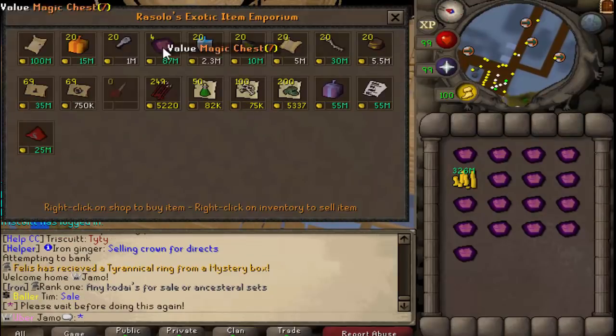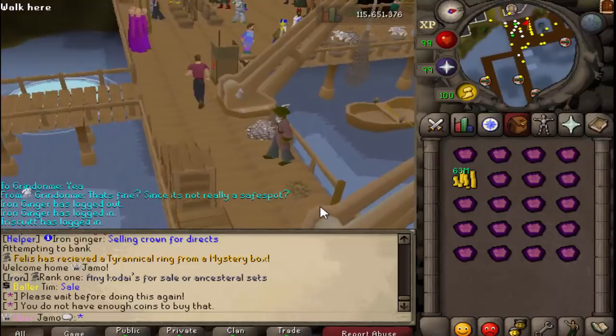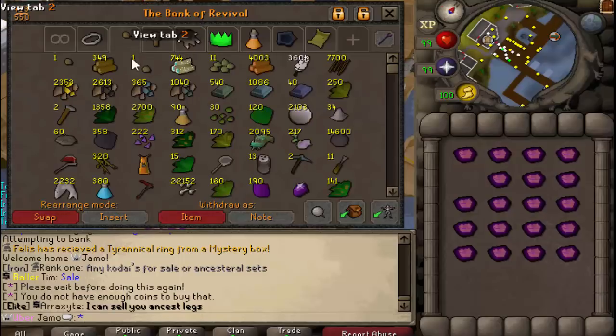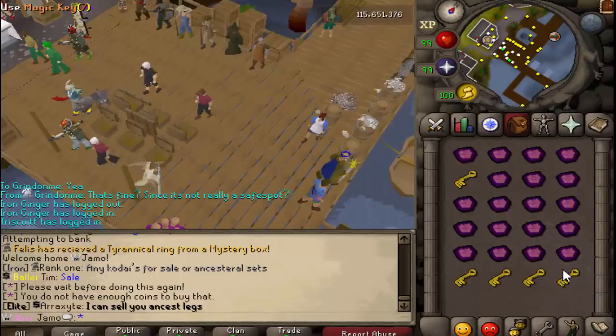How many are we going to be able to get? Can we buy the full shop? We're one off of buying the shop. Damn. Alright, 19 Magic Chest 7s. I've seen everybody open these all the time — it's my turn. Let's go.